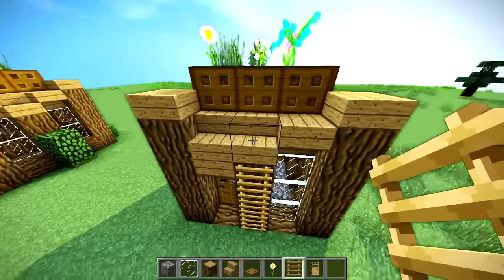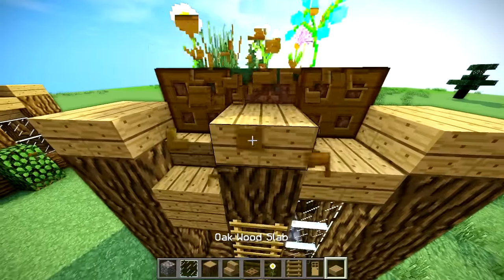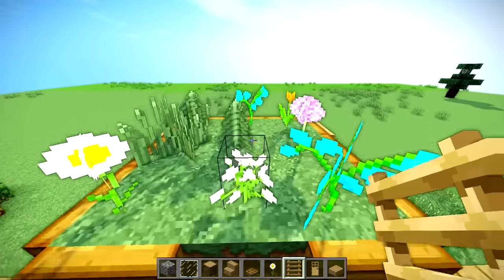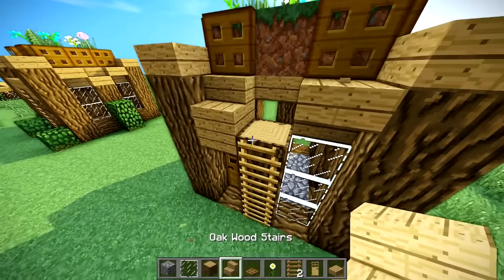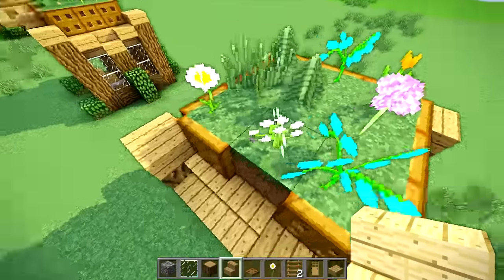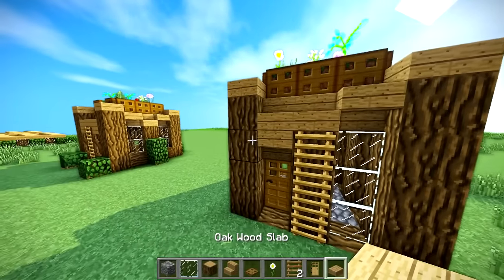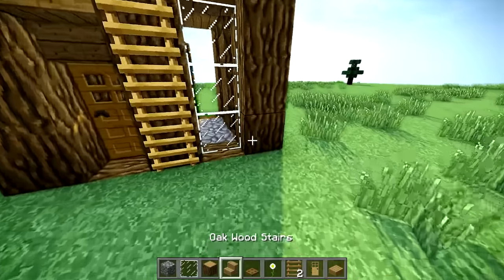You could always put a solid block there and break one to do something like this to get on your roof. Either way it doesn't really matter, but I think this looks the best. You just come up here, walk up, and jump. We're going to put that trapdoor back mainly because I like having the trapdoor there, but really it's a matter of preference.